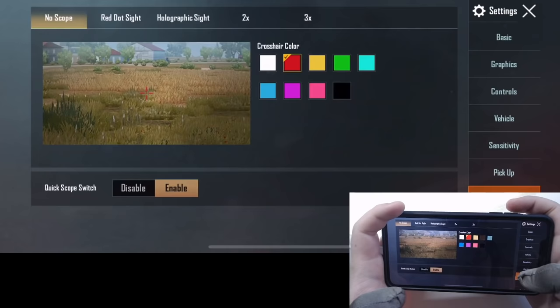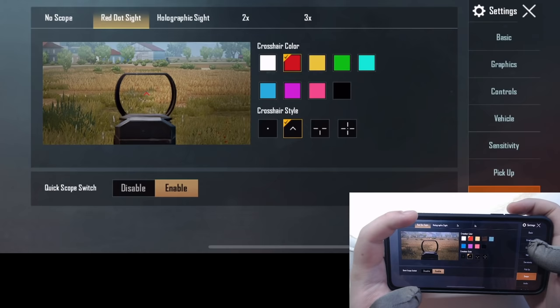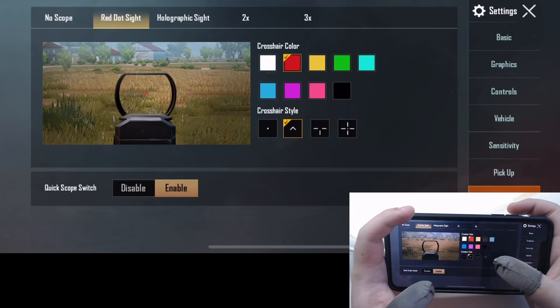In the last section, I only make two changes. One is crosshair color — I change it to red since it's the most noticeable color among all the options. The other change is crosshair style for the red dot: I change it to the little arrow, which helps me headshot enemies more often. However, it's a bit harder to use if you only have a red dot and enemies are at mid range.